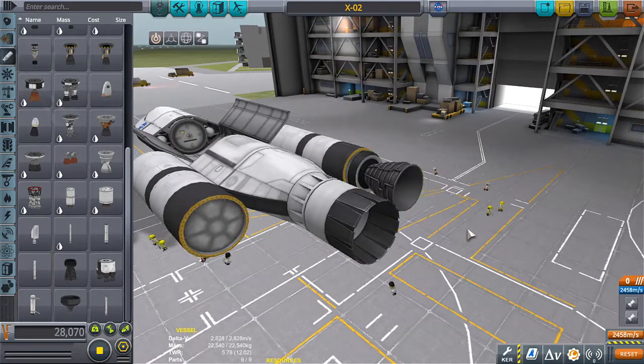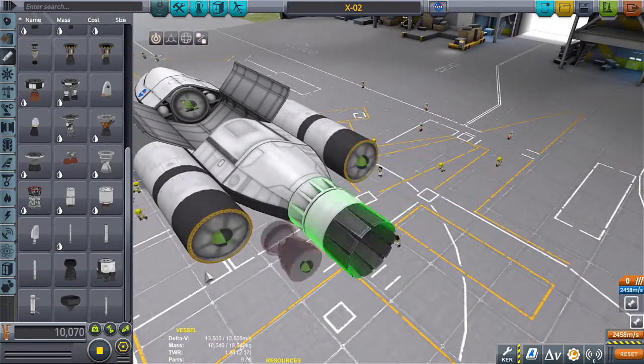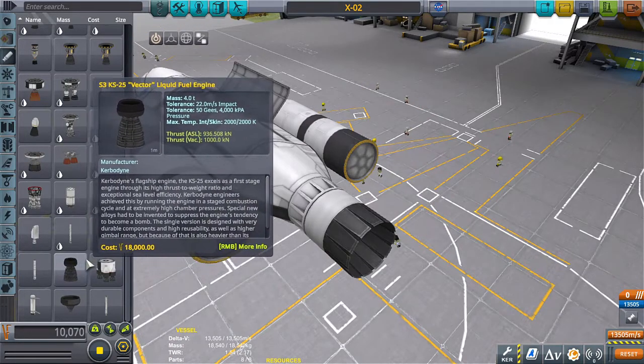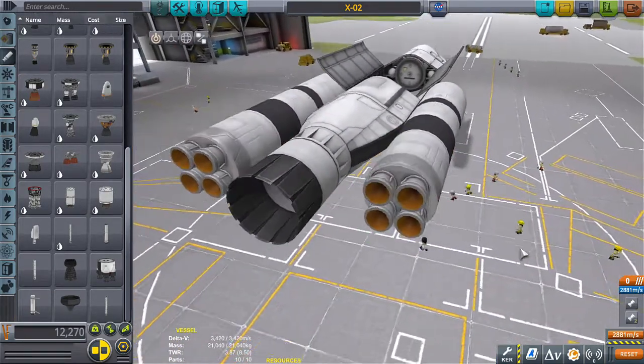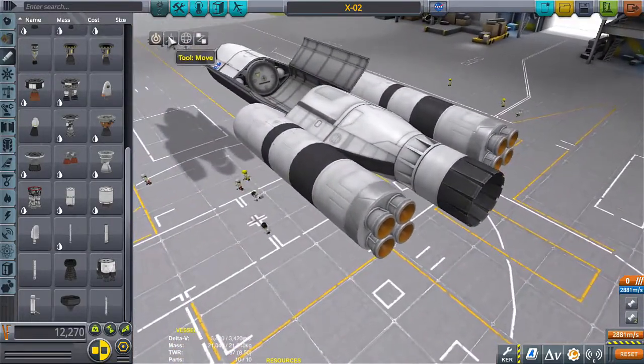We also have this bad boy — some serious power — but it weighs in at four tons, so I don't know. That's interesting; I don't think I've ever used these for an SSTO before. Let's go ahead and do this.